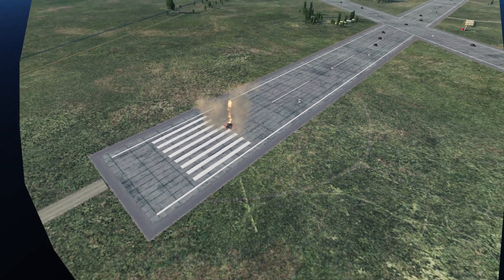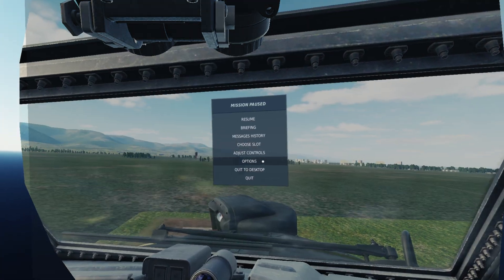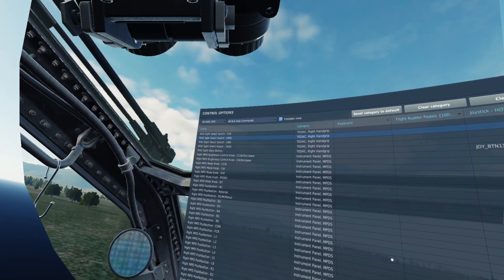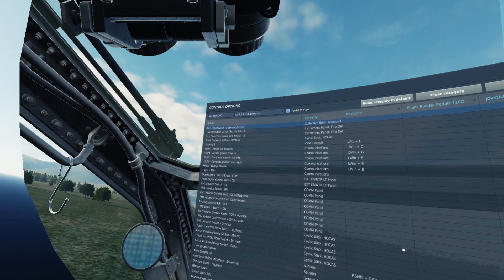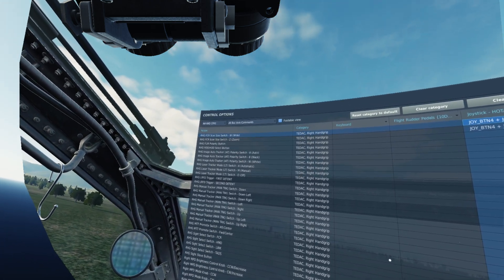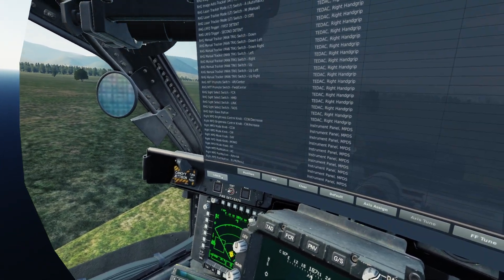Super fast! Now let me tell you about the key bindings. The important ones are: RAG size select switch, FCR link HMD and TATS. Then FCR scan switch — single and continuous. And FCR scan sizes — wide, medium, narrow, and zoom. These are the main bindings.